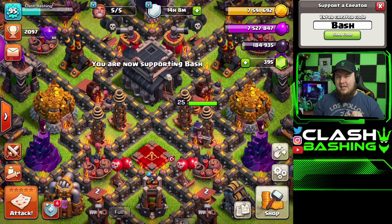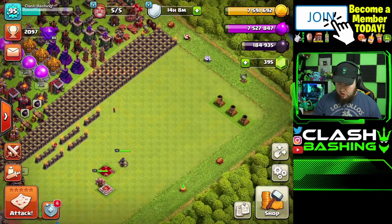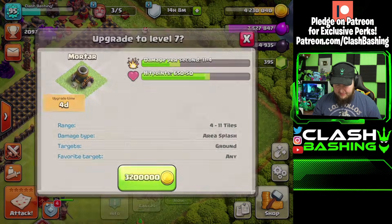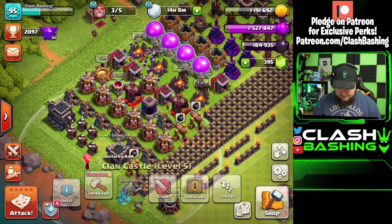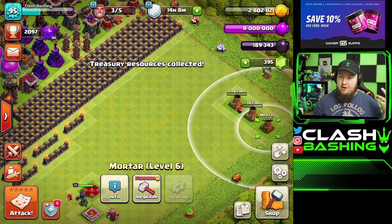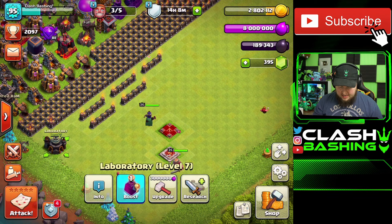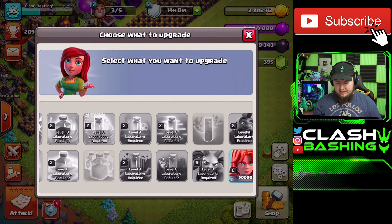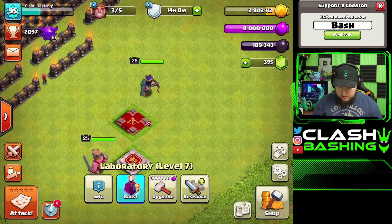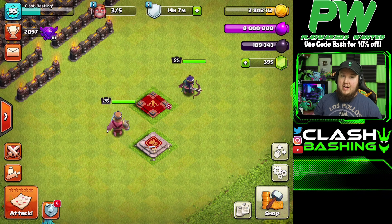Right now our Town Hall 9 is pretty much maxed. All we have left are these three mortars - we can get those done and farm the last bit of gold for that last mortar in no time. But our laboratory is not 100% done; our valkyries have two levels to go, and we still have our heroes to finish.